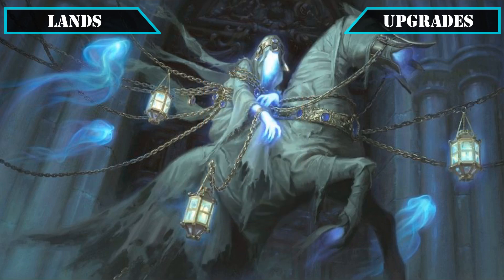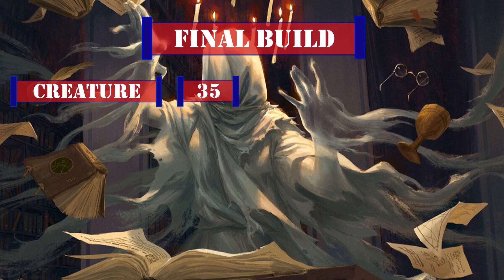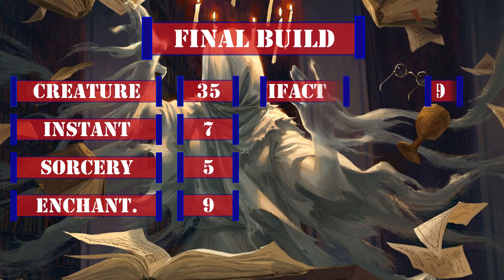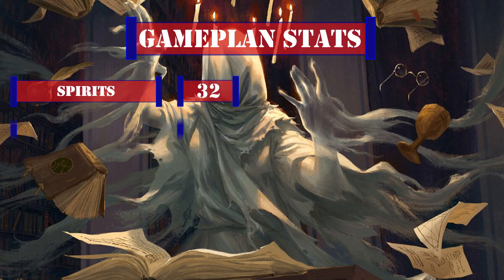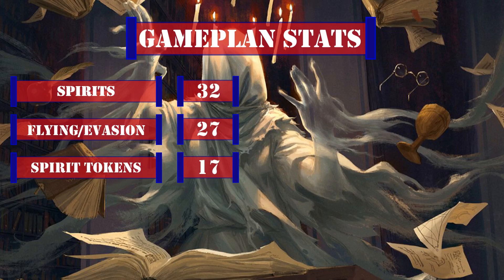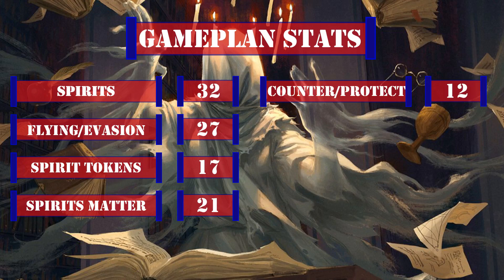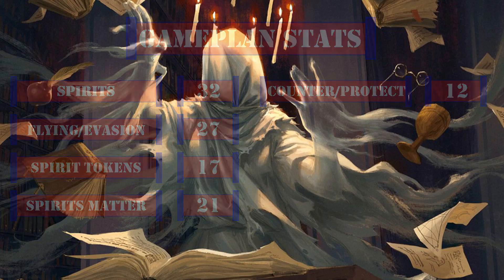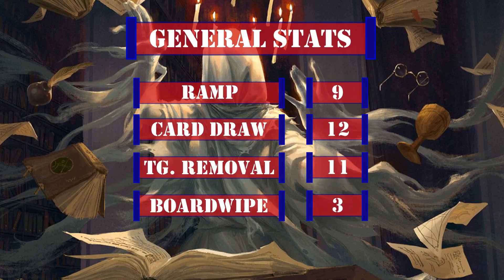Now that we've looked over all the changes, let's take a look at this deck's breakdown. Our final build has 35 creatures including the commander, 7 instants, 5 sorceries, 9 enchantments, 9 artifacts, 0 planeswalkers, and 35 lands. Looking at stats that matter to our game plan: 32 spirits, 27 creatures with flying or other evasion, 17 sources of evasive spirit token creation, 21 cards that care about spirits, and 12 counters and protection sources. For general deck stats we have 9 ramp sources, 12 card draw sources, 11 targeted removal sources, and 3 board wipes, with ramp being a bit lower than normal due to our low-to-the-ground curve.